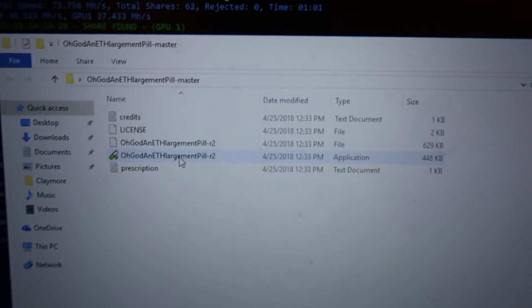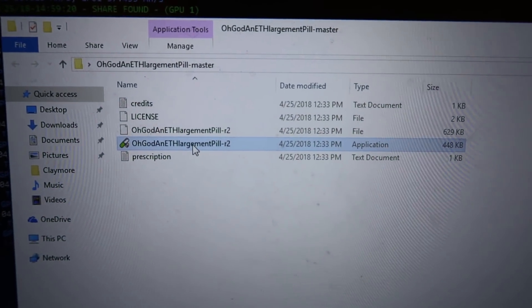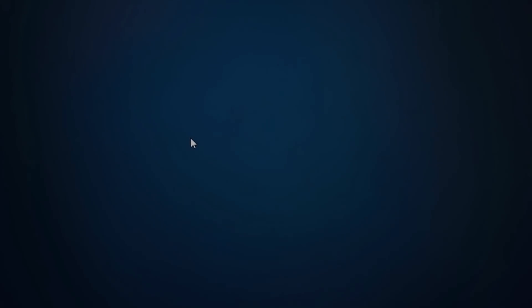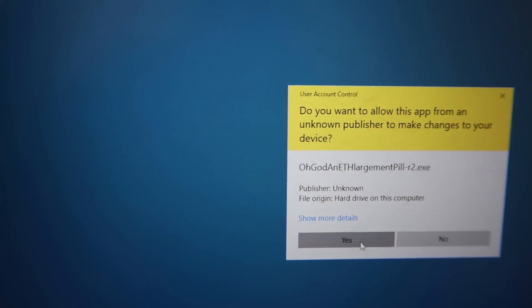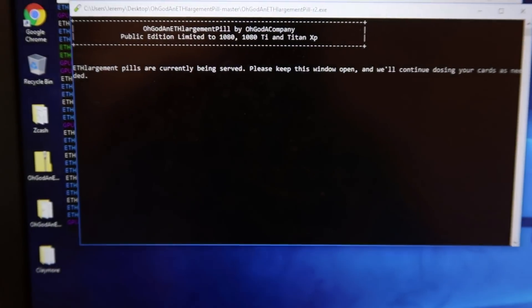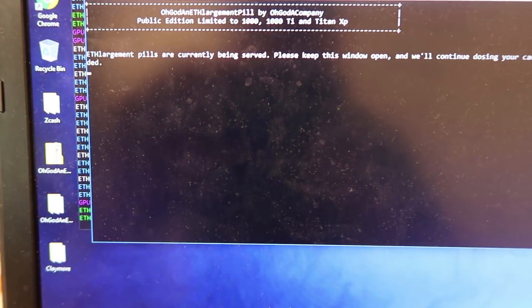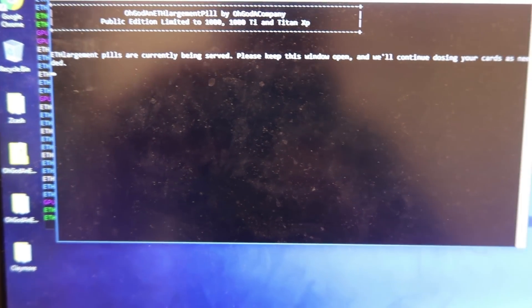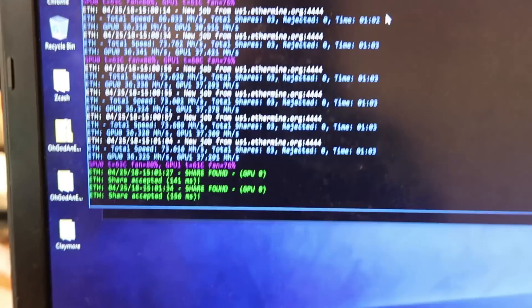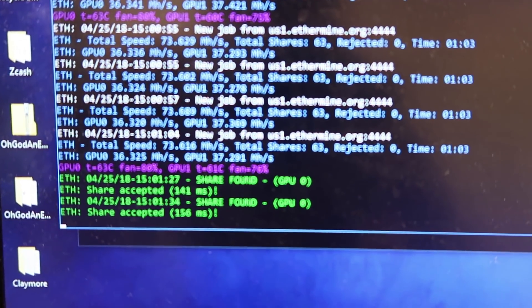What you want to do is go into the folder, right-click it, and run as administrator, then click yes. This window opens up: 'Enlargement Pills — ETH Enlargement Pills are currently being served. Please keep this window open and we'll continue dosing your cards as needed.' So let's see what happens now.